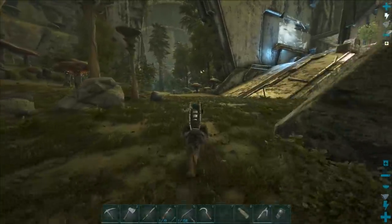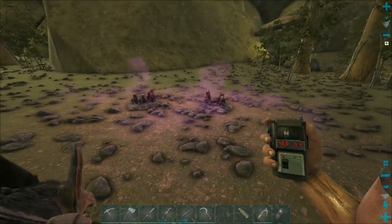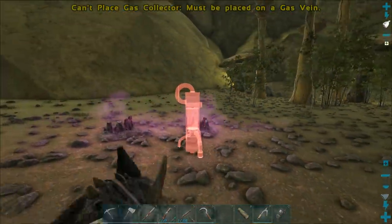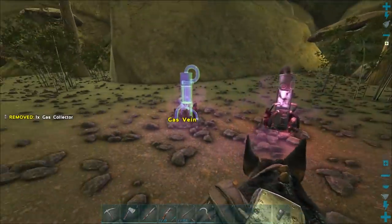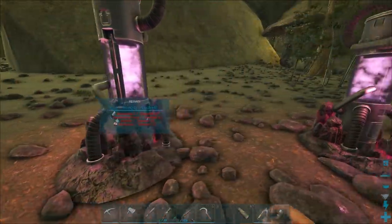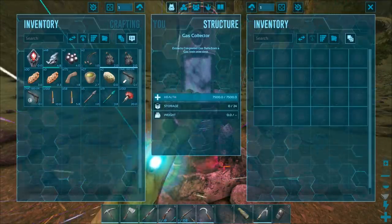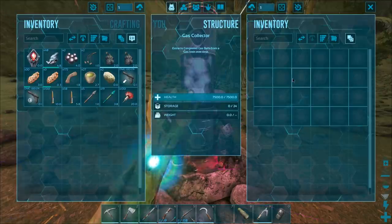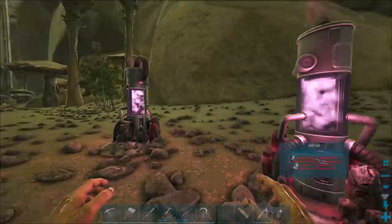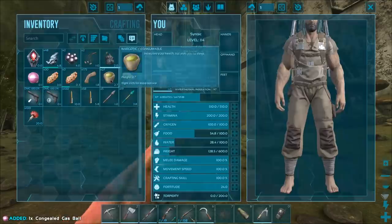I found the spot — there are two gas collector locations right here. Let's go ahead and place these. One, two — sweet. The gas collectors slowly collect gas balls which are used to make hazard suits and other stuff. They slowly accumulate in the inventory over time, and we've already got one.